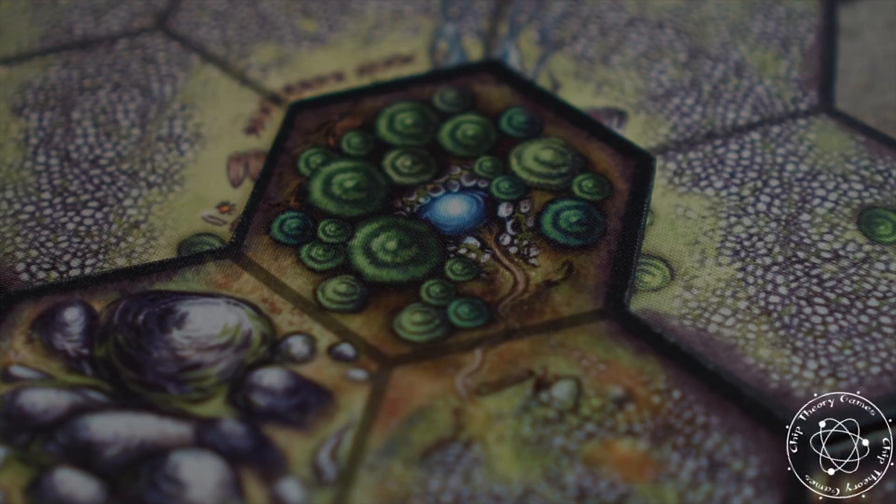Cloudspire plays in about two hours, and play begins with the placement of the hex groups. Once all hex groups have been placed, players will place their fortresses around the edges of the created map. These point of interest chips will be placed over the top of the source points on the map and must be dealt with before a spire can be constructed there.